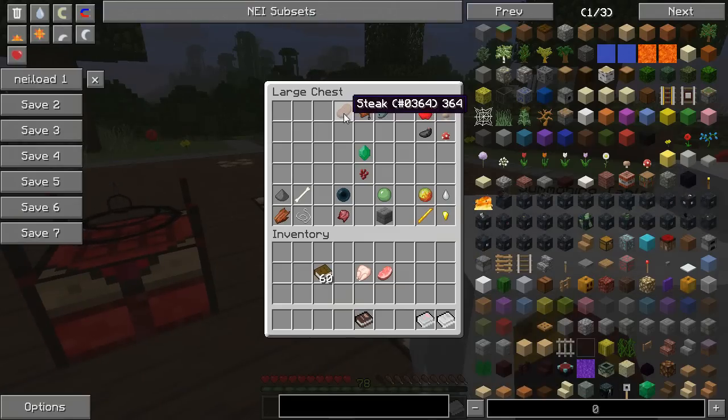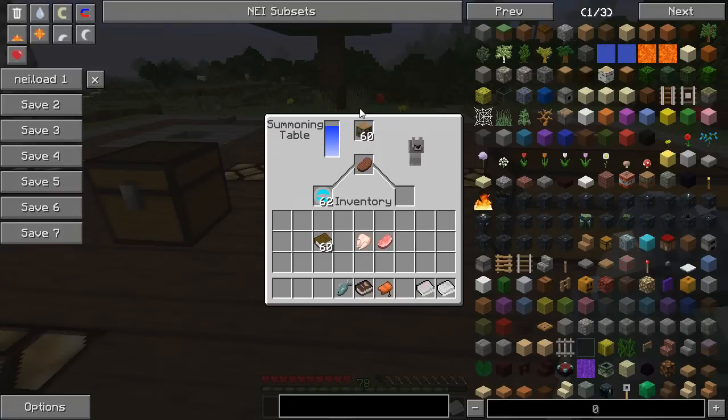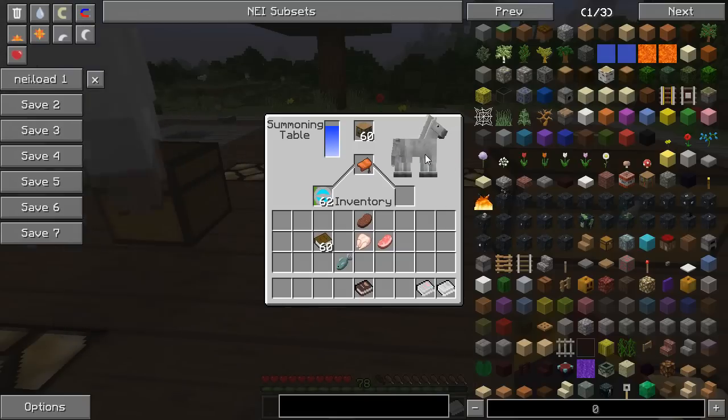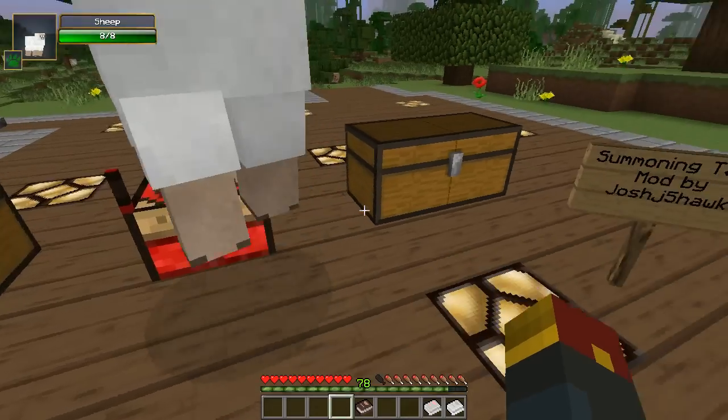A steak is going to be used to summon yourself a wolf. The fish is for ocelots. And of course the saddle — you could have guessed that was for horses. This is the tameable mobs category — you can tame all these mobs to get your own pets that will follow you around. The horse won't really follow you, but you can force them to with the lead.